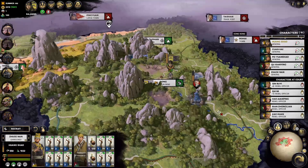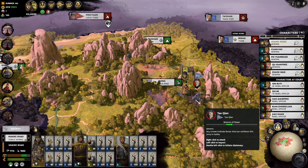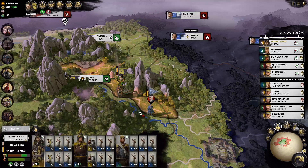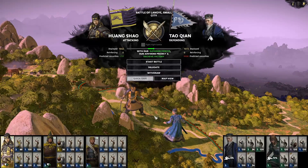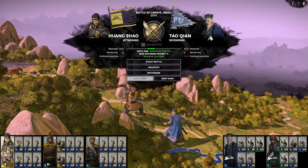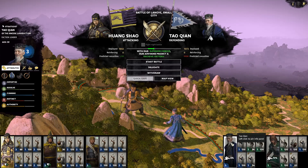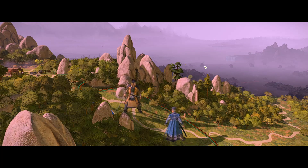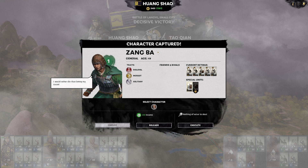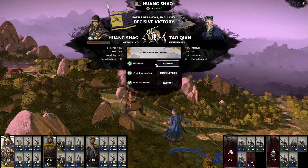He encamped in our territory, so he's asking for it — we're going to wipe him out right away. He ran, but he's still in our territory. We should go after him even though he's pulling us farther from Taishan. There's no chance to capture him — decisive victory, low capture chance. He's a strategist so we're just going to delegate this. Easy win. Zan Ba — he's a very semi-famous general in the Three Kingdoms era. We're just going to release him. He doesn't have any items, so I'd rather take the money.